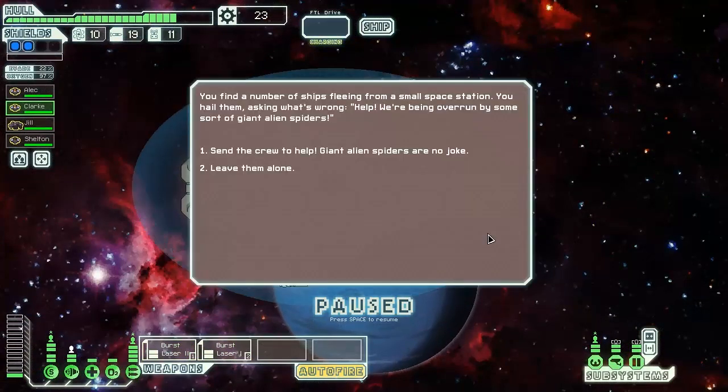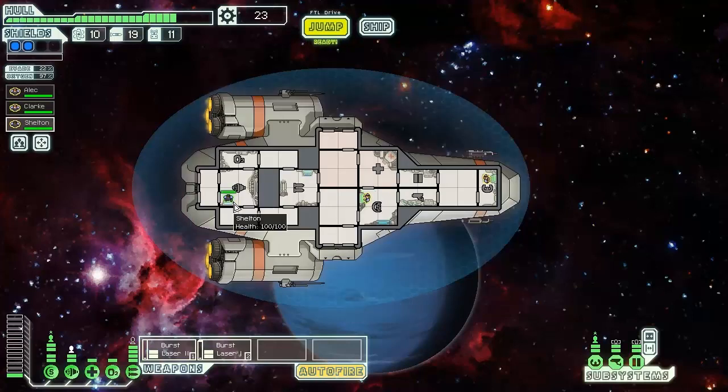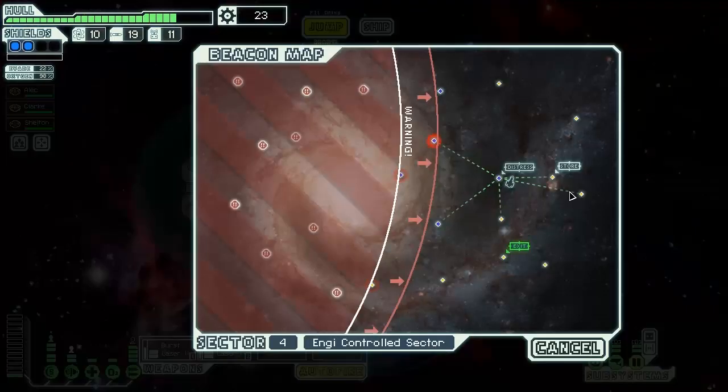We're gonna jump to this distress then the exit. You find a number of ships fleeing from a small space station. They hail you: 'Help, we're being overrun by some sort of giant alien spiders — send crew to help!' Giant alien spiders are no joke. What would Captain Alec do? Alec would send the crew to help. Your crew boards the station cautiously moving between corridors — suddenly a man-sized arachnid bursts from a vent, followed by countless more. You fight your way back to the airlock but are forced to leave before accounting for all crew members. Jill is gone.